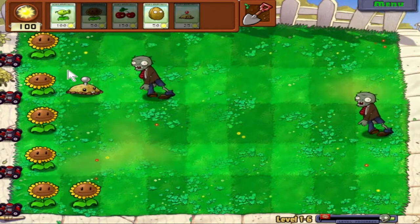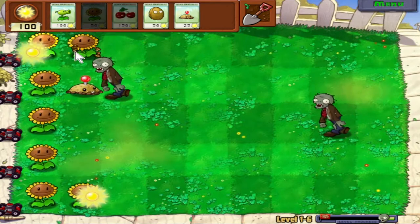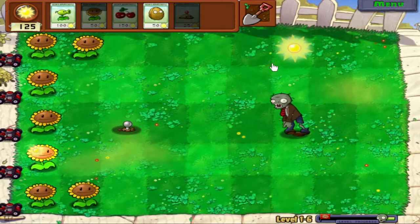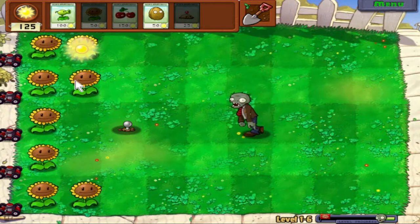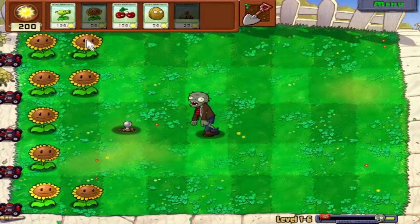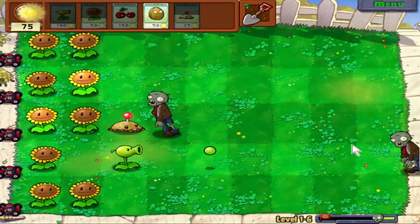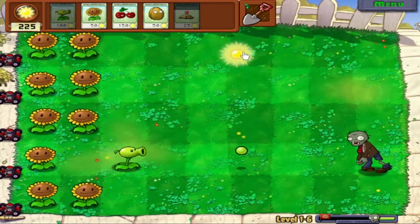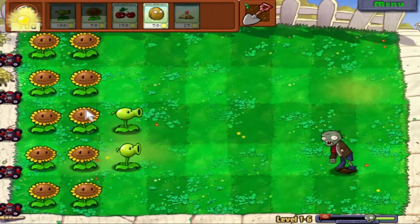What's nice about Potato Mine is that while it's not going to be good long-term — simply because it can't deal with all the zombies — the Potato Mine can very effectively take out the first few zombies that appear, because they only really appear one at a time at the beginning of the level. This means we can spend all of our sun early on building up our sunflower supply, so by the time zombies start coming in at a faster rate, we'll have more than enough sun to build Peashooters to effectively shut them down.